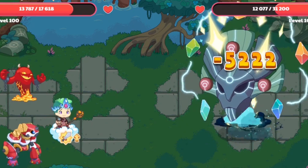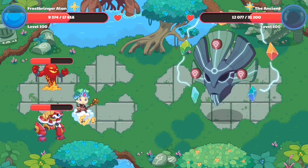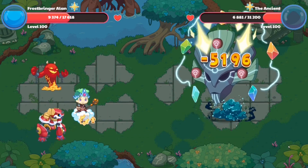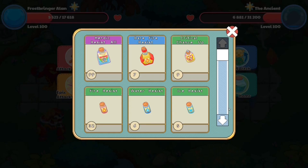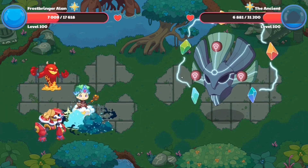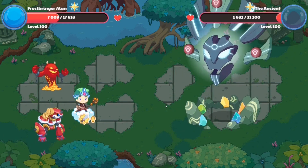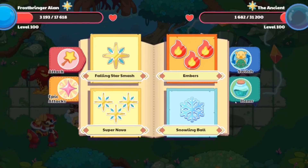Here we go, I'm casting my spell Falling Star Smash on top of the ancient one, doing 500,222 damage — that's pretty cool. Let's cast our last two spells to defeat the ancient one: Falling Star Smash and then Super Nova. We're casting Falling Star Smash once again, doing 5,100-something damage, and now the ancient one is almost dead. I eat some food for 10,000 health so my entire team has healed up. I just need to cast one more spell, so let's heal up my wizard right now.